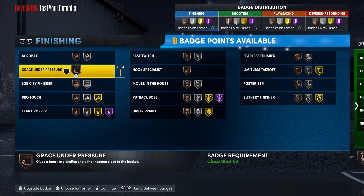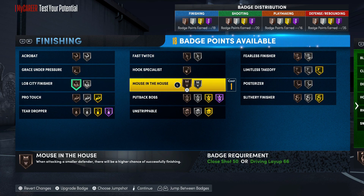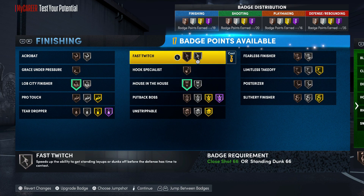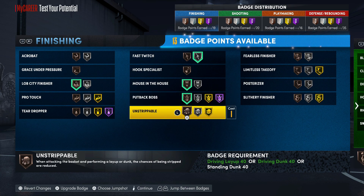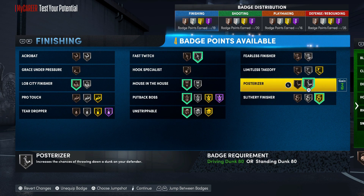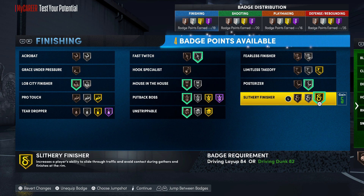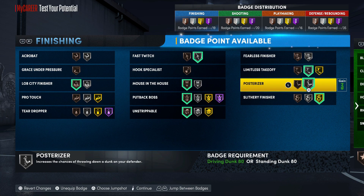For the finishing badges, we're gonna go Live City. Mouse in the House — you could definitely throw that on bronze whenever a guard's in the area. Put Back Boss — you're a multi-position defender and can play the big man with this build. Unstrippable — you could go bronze or higher. Silver posterizer, go slithery, and limitless takeoff you want to go silver. With silver posterizer, trust me, you're definitely good as long as you equip pro contact dunks.